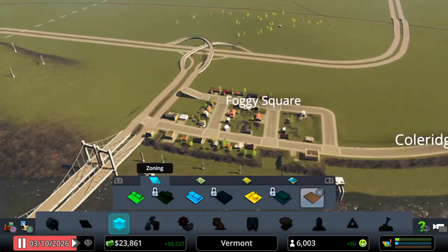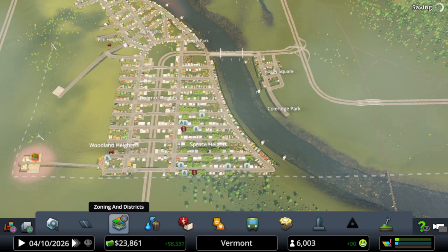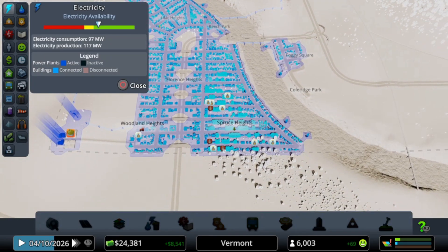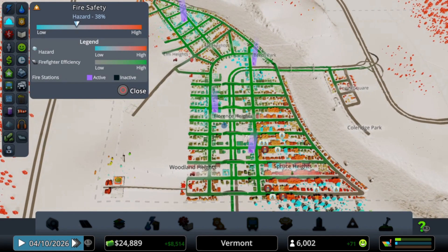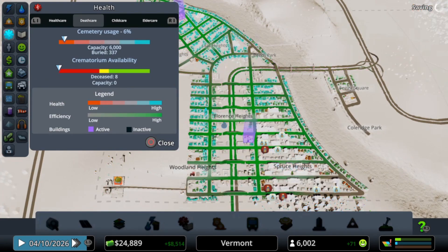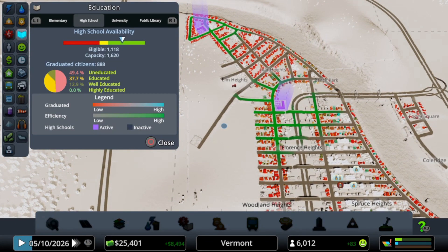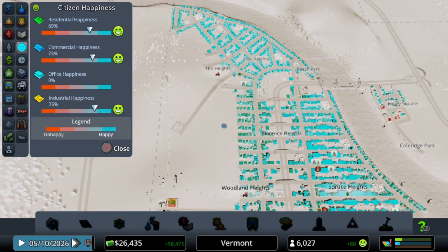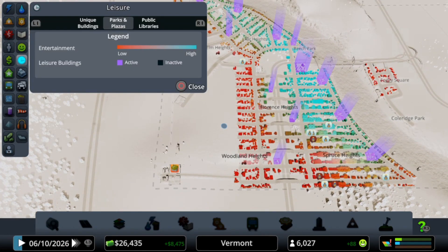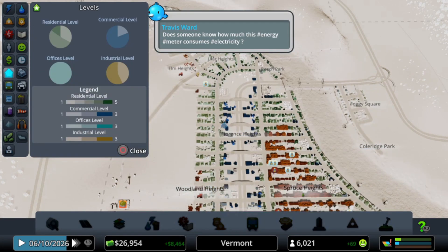We just expanded Cool Ridge Park. City's coming along — we're at 6,000 people now. On the left we can see one of the landfills is filled up — that's one of the achievements on PlayStation. Let's take a look at the stats. Things are looking good. Crime, fire safety — okay. Death care: people are barely dying in the city. Healthcare is looking great. High schools — we have two right now, good capacity. 50% of people are uneducated, but that's not bad — it's early game. Leisure's looking pretty good. Land value is growing — wow, that wasn't like that before.